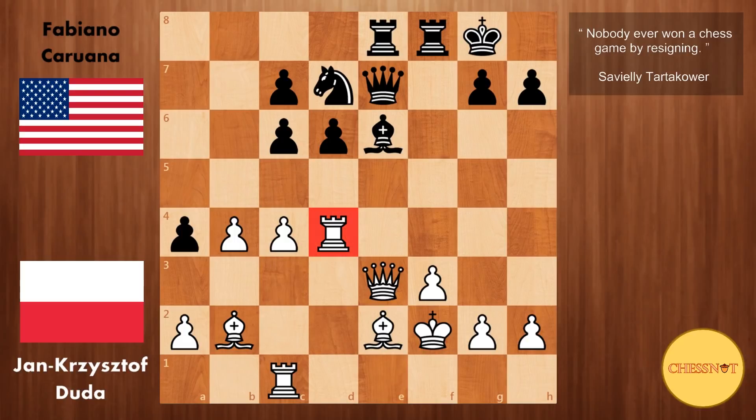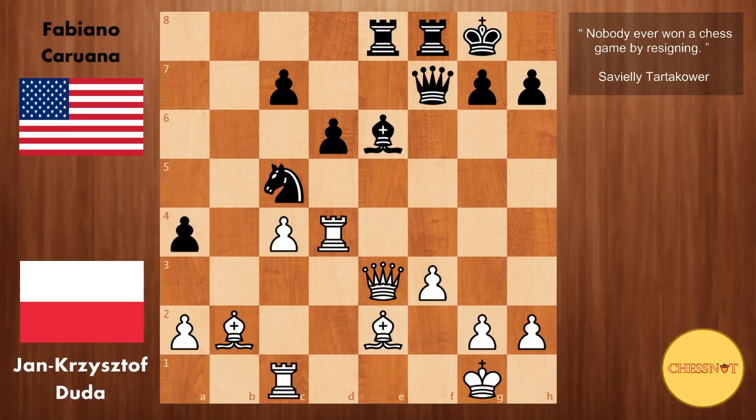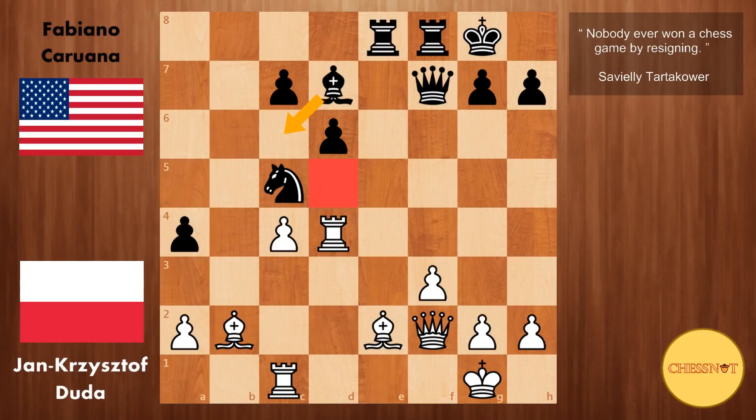We have f takes e3, queen takes e3. And here because this rook is on d4, now c5 from black. After b takes, the knight gets a very nice outpost on c5. King to g1 from Duda. Queen to f7 — black is threatening some discoveries with this bishop. Therefore queen to f2. And here bishop d7 seems like a good idea, posting this bishop on c6 because it controls the d5 square, which could be important for white.